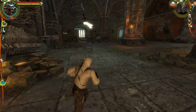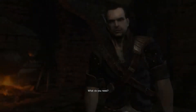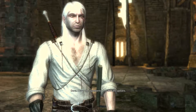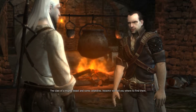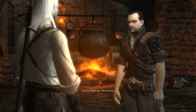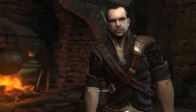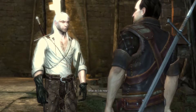Now go over here and speak to Lambert. Triss: 'I have the ingredients, and it's safe upstairs.' Triss says: 'Good. You'll need two more things to make the potion — the claw of a mighty beast and some celandine. Vesemir will tell you where to find them. Let me teach you the formula.' And now we learn how to make the potion.